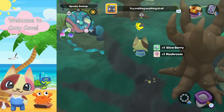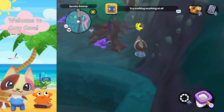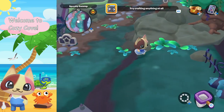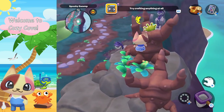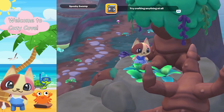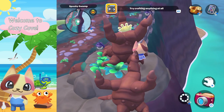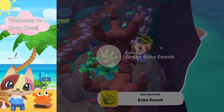The first one I'm gonna take you to is over at the Spooky Swamp. You go over here, up on this little walkway. Here's the location just up over here by this little double tree area. If you jump right up here, you can see the first conch inside of this tree. What a funny place to put it — it's definitely hidden for sure. You're just gonna jump up and grab it. That's our first one, the green conch.